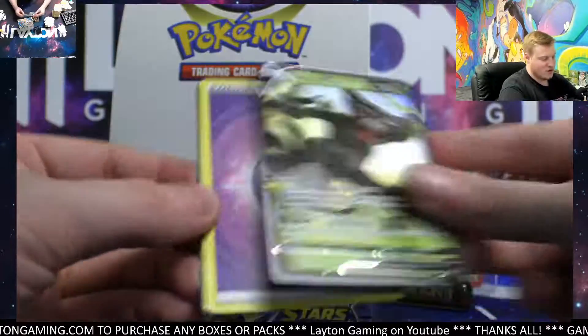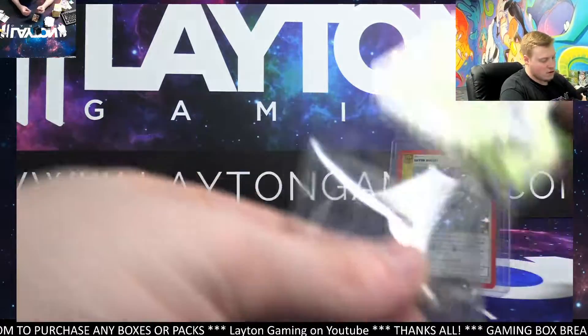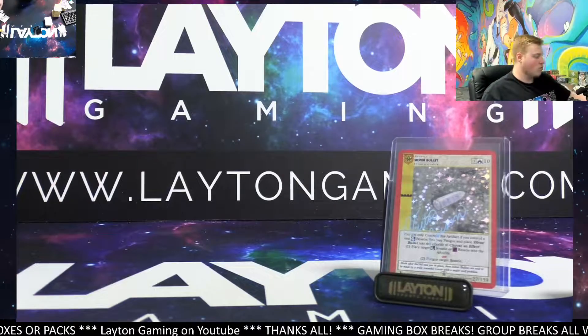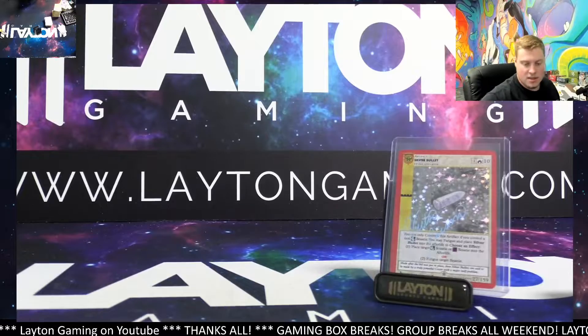I'm just the clueless guy that sits here and opens up cards. Another Brilliant Stars — thanks Adrian, how you doing man? Trainer gallery hit for psychic again, and a Zarude V for grass. I think that does it for the packs. Thank you everyone for joining — I appreciate it. I'd say Laura really did well — she had the rainbow and the Arceus V-Star. We'll be moving on to V-Max and Cosmic next tonight.